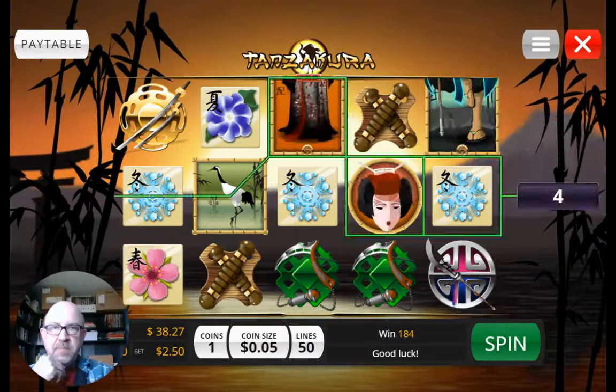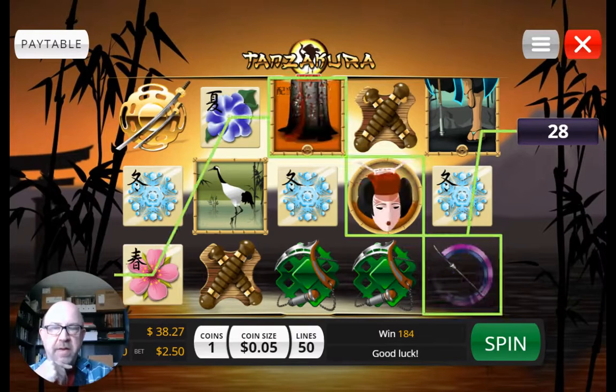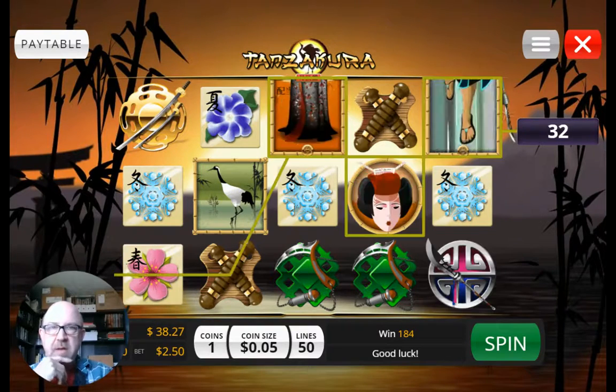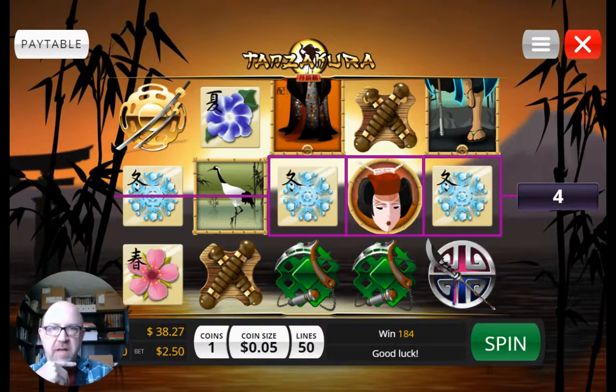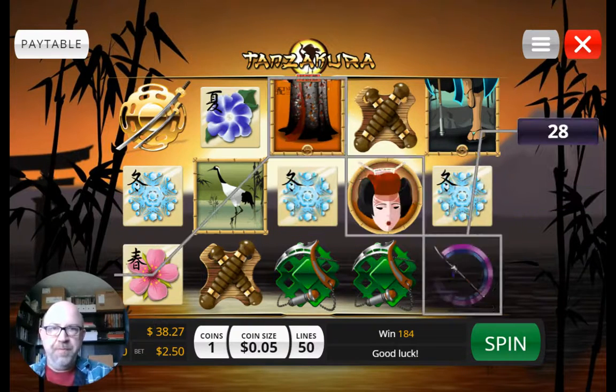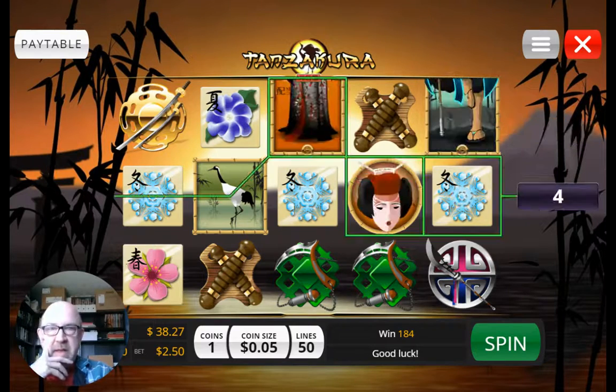Hey, Robert Bable here. Got a new slot machine for you called Hands Kura Samurai Team slot machine. You can find it on several websites, including one I've linked below where you can actually get 43 spins to try it out.